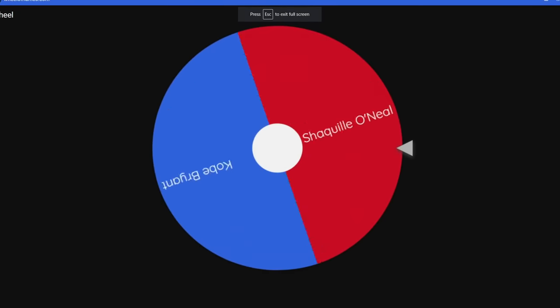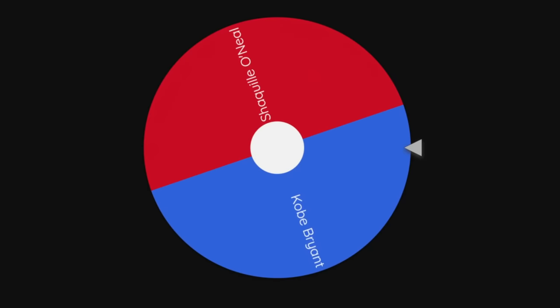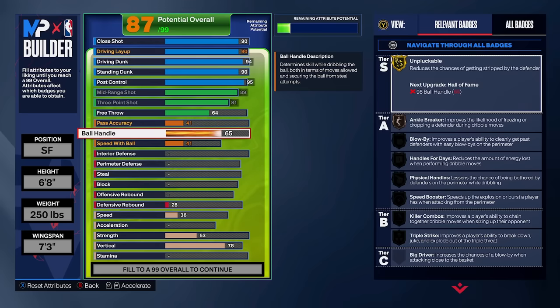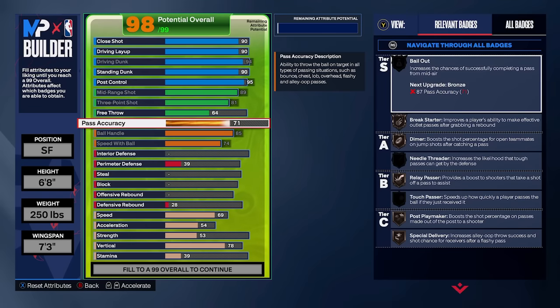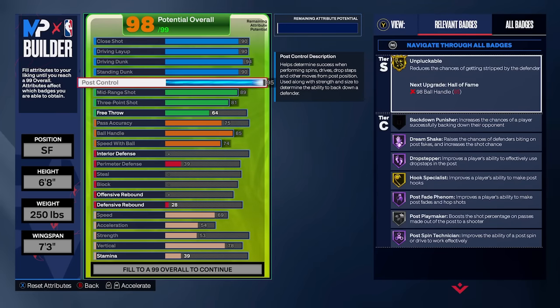Now let's spin for the playmaking category — and it's Kobe Bryant. Kobe has 95 pass accuracy, 89 ball handling, and 89 speed with ball. I adjusted some finishing stats and I'm maxing out ball handling and speed with ball. For pass accuracy, we can only get it to a 75 because our finishing stats are taking up so much. I'll have to adjust again when we get to defense.